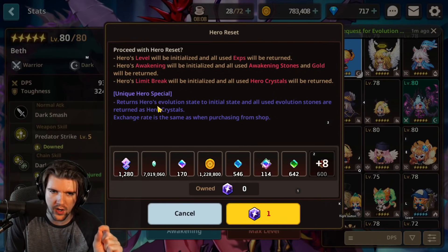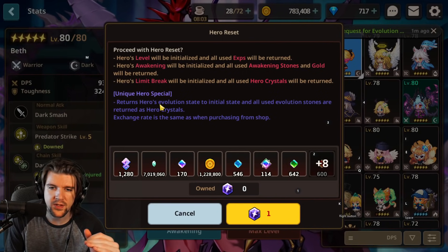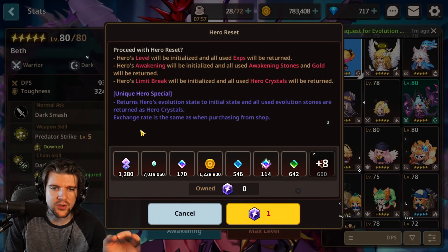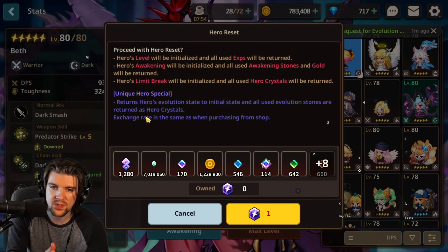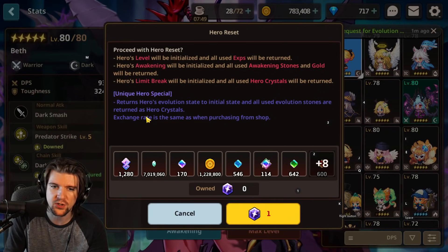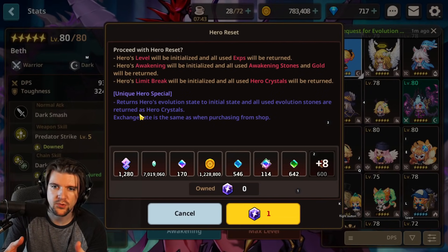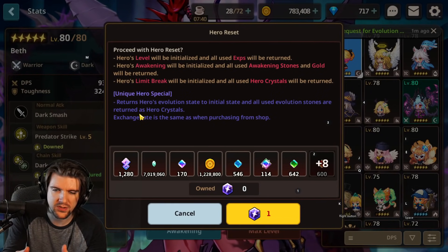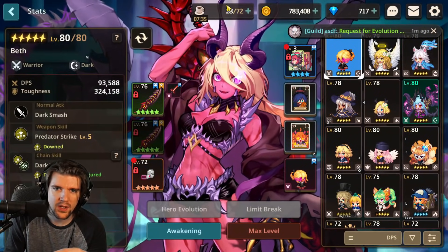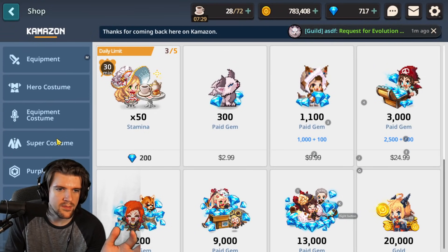There's a big reason why you really only want to use this on a unique hero. I know sometimes it sucks if you really invested in a two-star hero, but I highly recommend against it. The unique hero special returns all hero evolution state to initial state — so it goes from five star down to three star — and all used evolution stones are returned as hero crystals, so you get perfect value back.